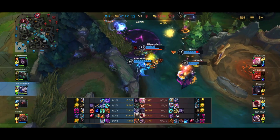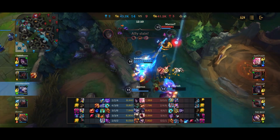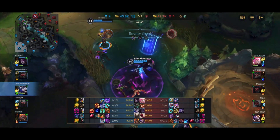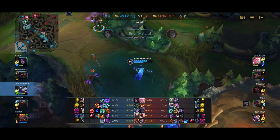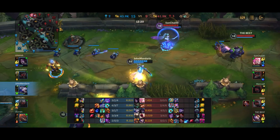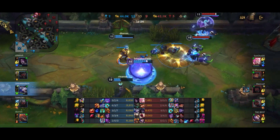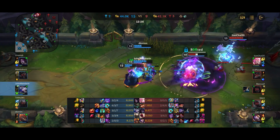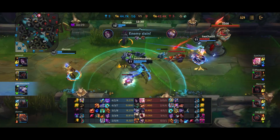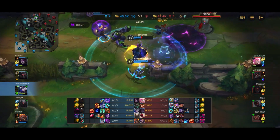I use the ult onto the Lee Sin but he's a little bit out of range. He does launch himself back in, though, so he can be caught. Morgana hits the root onto Kai'Sa and Kai'Sa dies. We're on the chase for Seraphine and Blitzcrank, the last two remaining. I splash over a W to break Seraphine's Banshee's Veil and auto-attack to slow. We do manage to kill Blitzcrank instead of Seraphine, but that still works out.